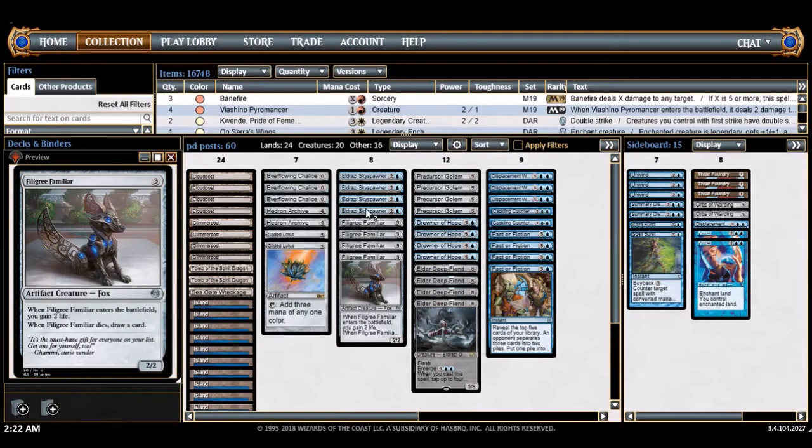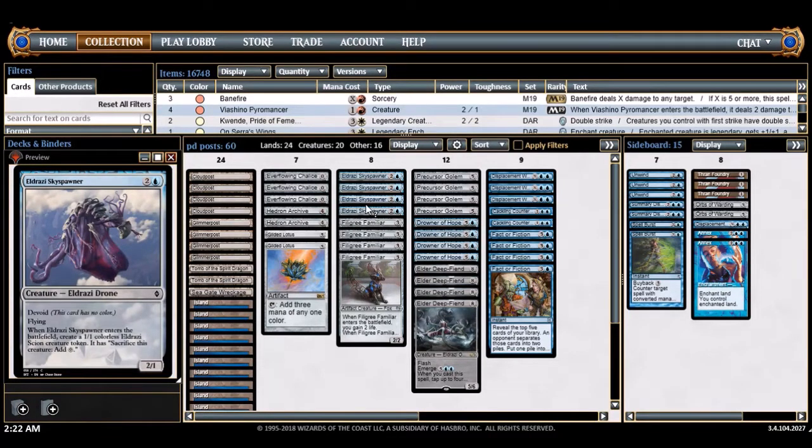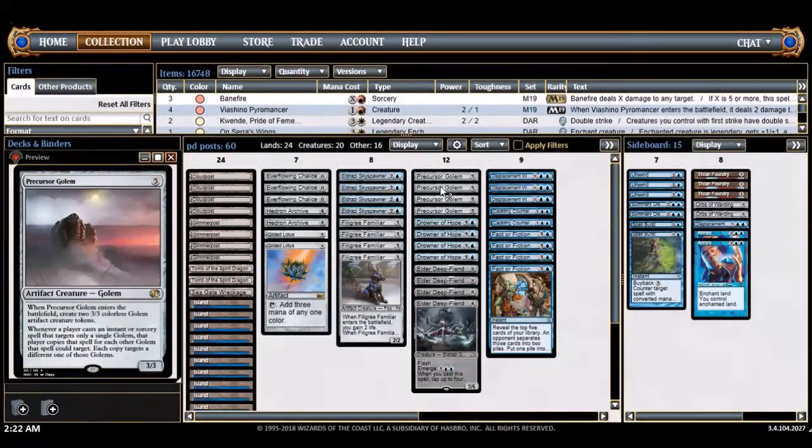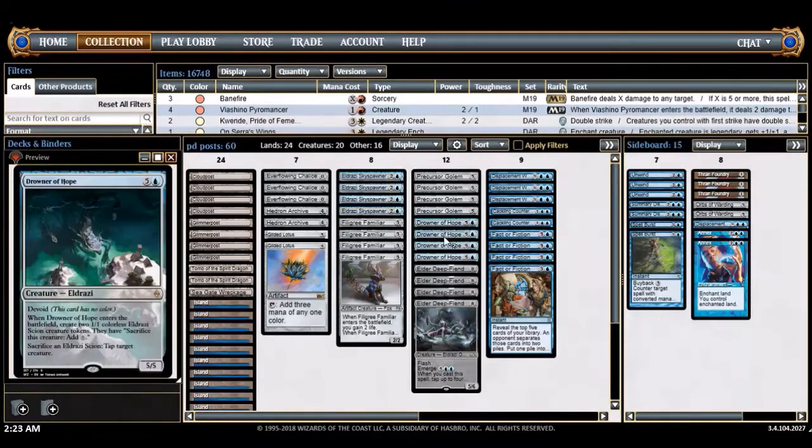The early game is really about not dying, so Eldrazi Sky Spawner and Fblthp Familiar are here just to help me stay alive. Sky Spawner is one of my favorite cards — it just has value, and I love value cards. Fblthp Familiar has a trigger when it comes in and when it leaves — one of my favorite creatures in Pain Dreadful's history. Precursor Golem is not really that big and is actually probably a liability, but it's really good at stalling out the ground.